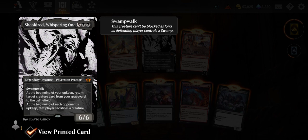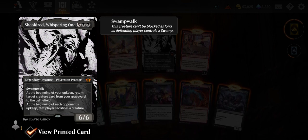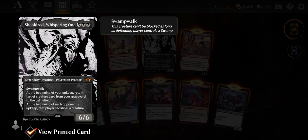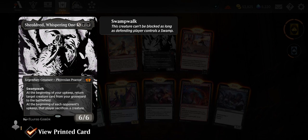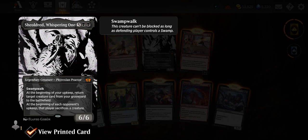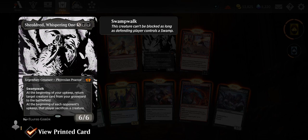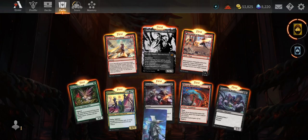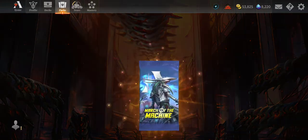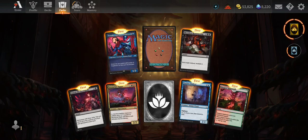Sheldreid the Whispering One — that's why there was a rare already in the pack, because this is an old reprint with a very nice cosmetic. Seven mana, swamp walk. Beginning of your upkeep: return target creature card from your graveyard to the battlefield. At the beginning of each opponent's upkeep, that player sacrifices a creature. Pretty cool. We're only going to open the first ten packs individually and then bulk open, then look at the collection afterwards.